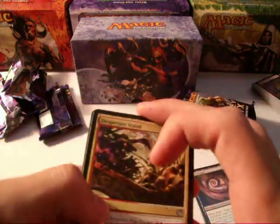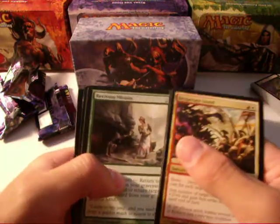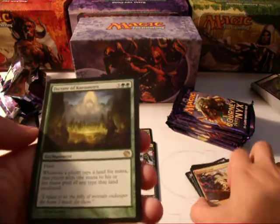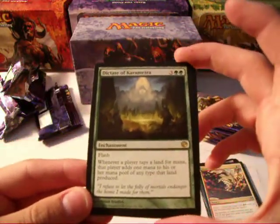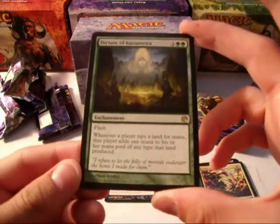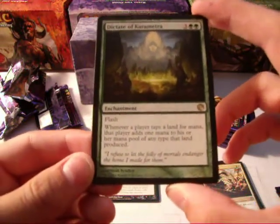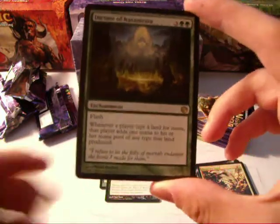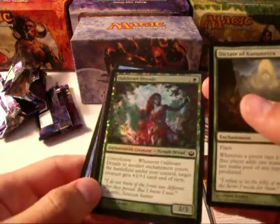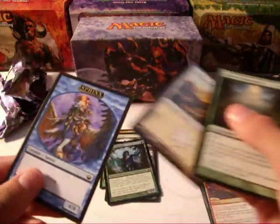Desperate Stand, Golden Hind, Reviving Melody, and Dictate of Karametra. Dictate of Karametra is a five-drop — three generic, two green — Flash. Whenever a player taps land for mana, that player adds one mana to their mana pool of a type that land produced. That's really good in EDH. And a foil Oakheart Dryads — it's actually a pretty cool looking foil. And a Sphinx token.